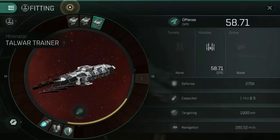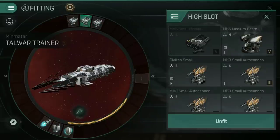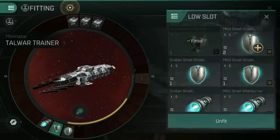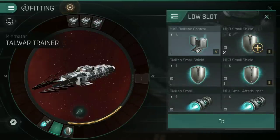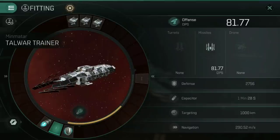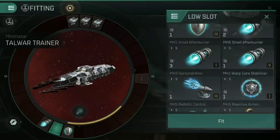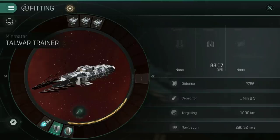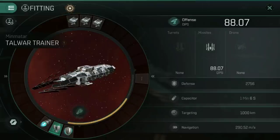With those three missile launchers fitted, that's 81.07 DPS as standard. With the Mark V ballistic control system added, that goes up to 88.07 DPS. That is with skills — you might not reach that instantly if you're not yet skilled into missiles.